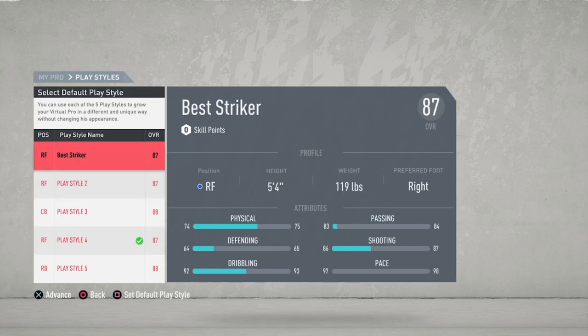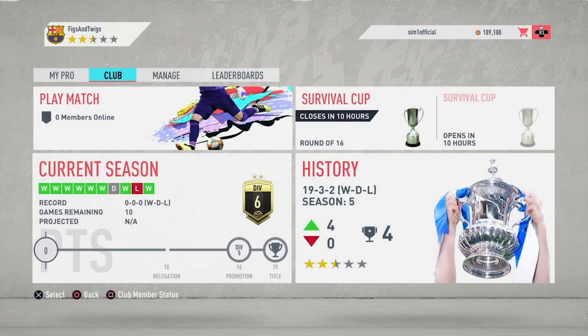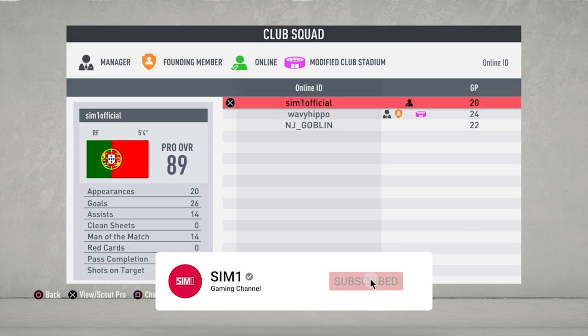We're at 87 rated. Look at the stats: 74 physical, 92 dribbling, 83 passing, 86 shooting, 97 pace. Now I'm going to show you a few videos of me playing as this build. Look at my current stats for this team: 20 games played, 26 goals, 14 assists — and that's always as right forward.